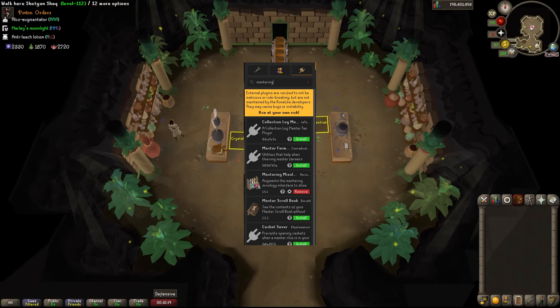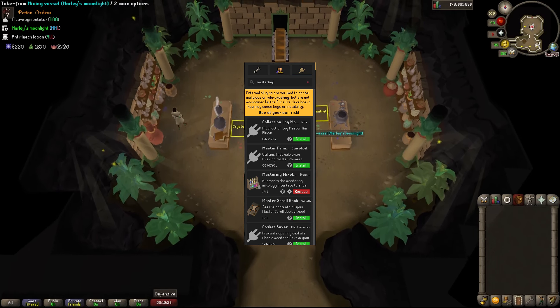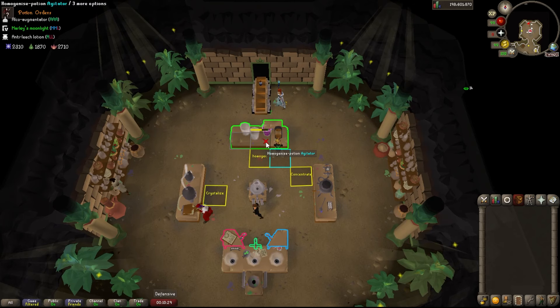Tip number 1: go to the plugin hub and download the Mastering Mixology plugin — it'll make your life really easy. It highlights the potions for you, tells you the order on the top left, and highlights the machine which you need to go to.